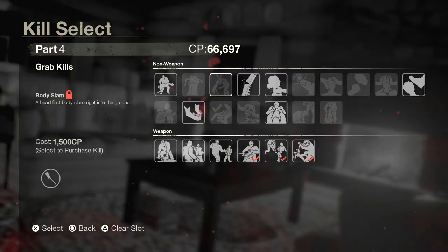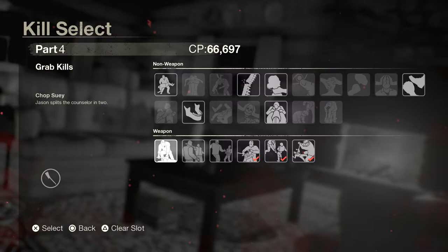Now let's take a look at the three exclusive kills that can only be performed by the Part 4 Jason — these are not DLC kills. These kills come free with Part 4 Jason. The first one being chop suey — Jason splits the counselor in two. The Jarvis — Jason slams the pig splitter into the counselor's head and lets gravity finish the job. And the up and under — Jason hacks the counselor from both ends. Let's jump into the game and check out these three exclusive kills.